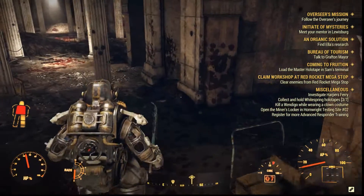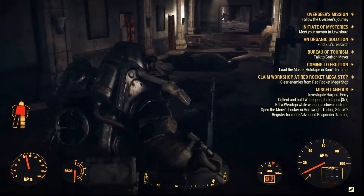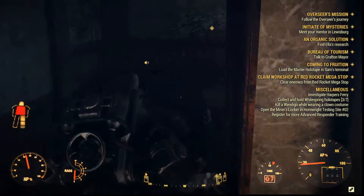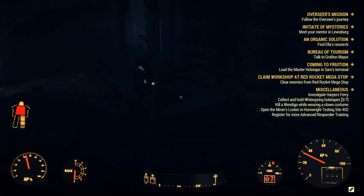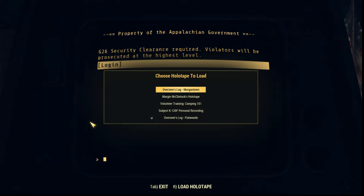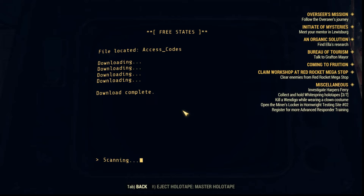To find Sam's terminal, you need to be on the second level. Take the stairs — it's the level that looks like this. Go straight forward in this long corridor and then you will find a destroyed big center room. Head to this set of rooms and the terminal is just on the left, right here. Access it, log in with your Z password, and there you go — load the master holotape, initiate the program, and get your files.